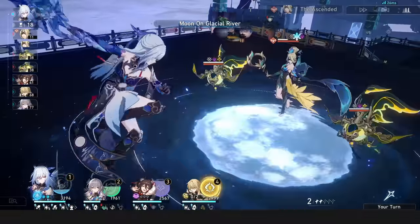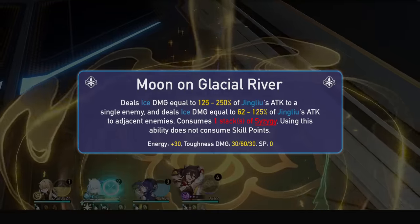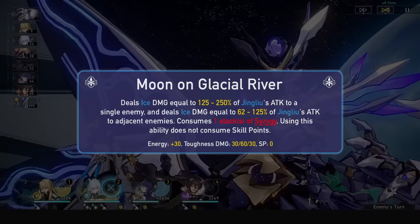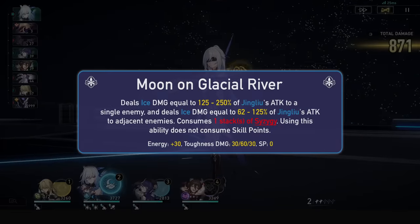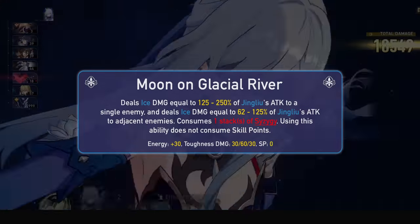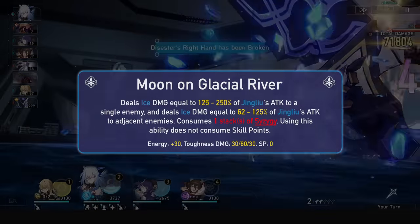Her skill becomes enhanced during the state and is now Moon on Glacial River. It becomes a blast skill dealing a large amount of ice damage to the selected target and less to adjacent targets. It won't consume skill points, and instead consumes 1 stack of Syzygy. This skill deals 60 toughness damage to the main target, 30 on adjacent, and regenerates 30 energy instead of 20 like the standard skill.